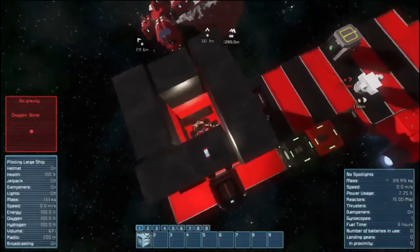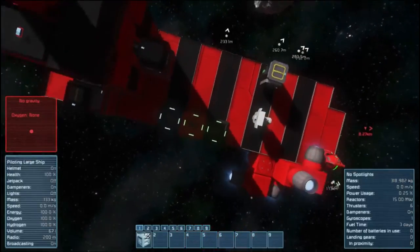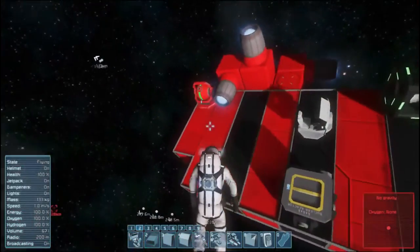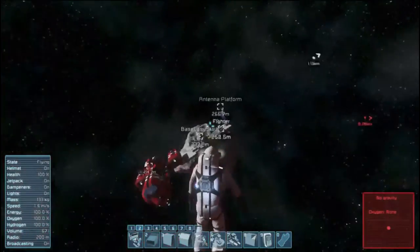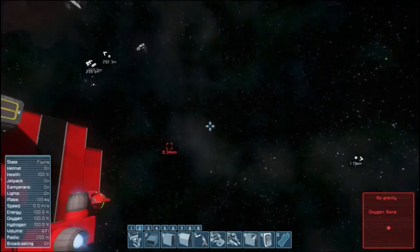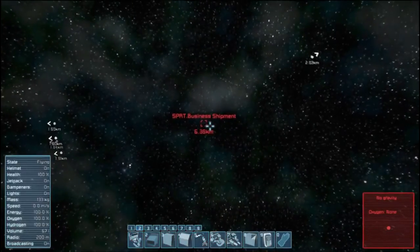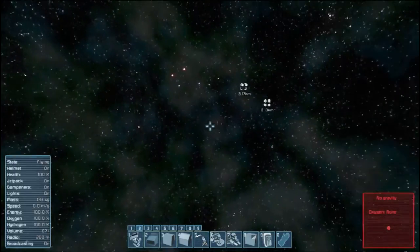I'm just going to grab a copy of this and try to paste it next to a... sorry, how's it called? Pirate base. Business shipment. Okay, let's try. Spectator mode, grab a copy of this one and off we go. Let's see if this guy... he just spawned.